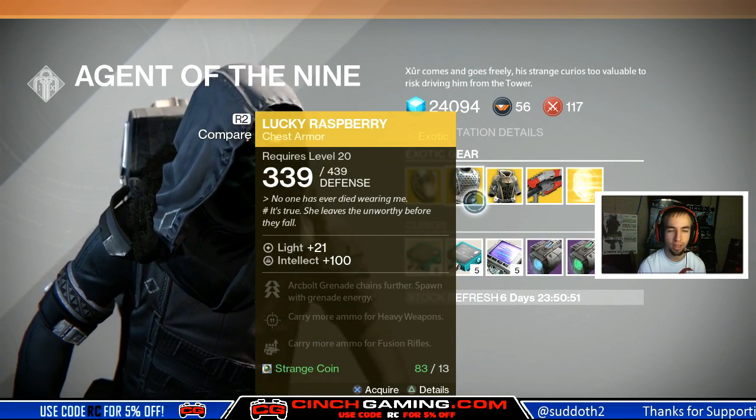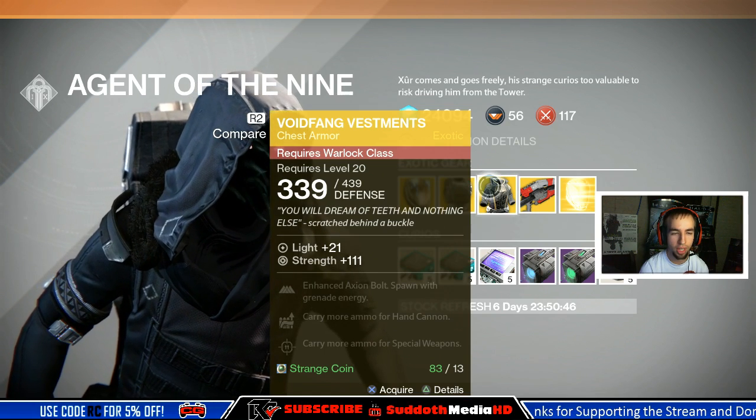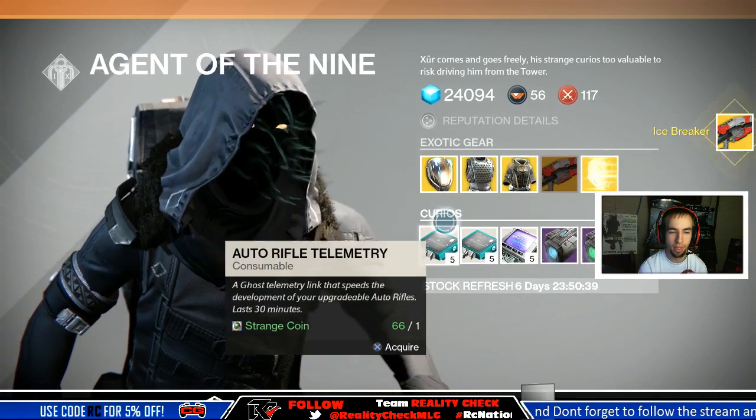Less Intellect, so looks like you guys missed out on 23 Intellect. There's also a chest piece here for the Warlock — pretty cool. I'm going to go ahead and buy the Icebreaker — awesome!